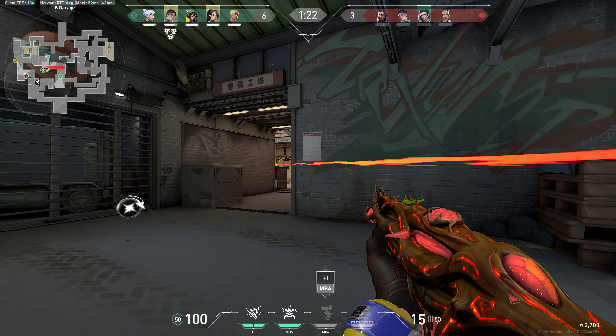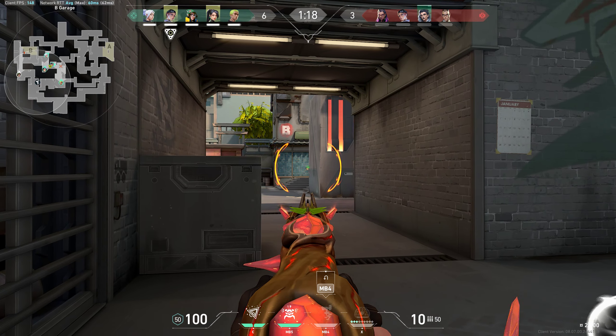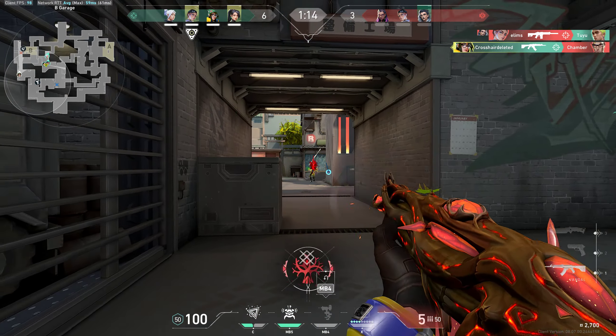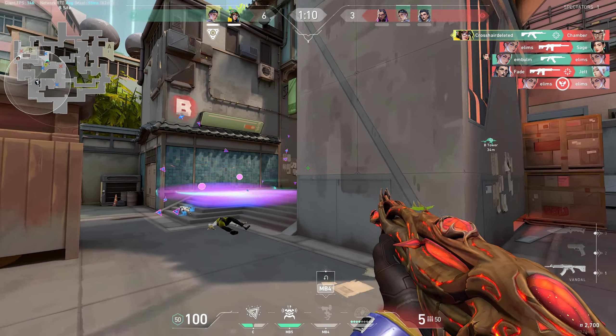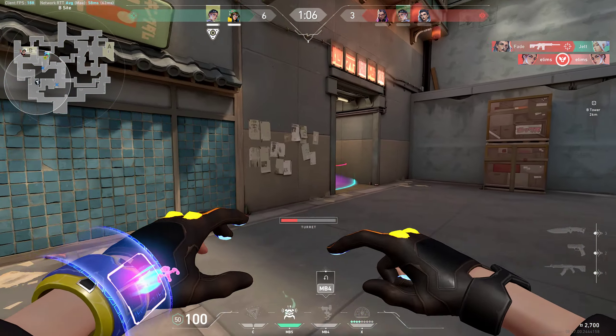FACE YOUR FEAR! Fuck it. Placing Swarm Grenade. Variable removed. Swarm Grenade out. You had your fun! My turn! Swarm Grenade out.